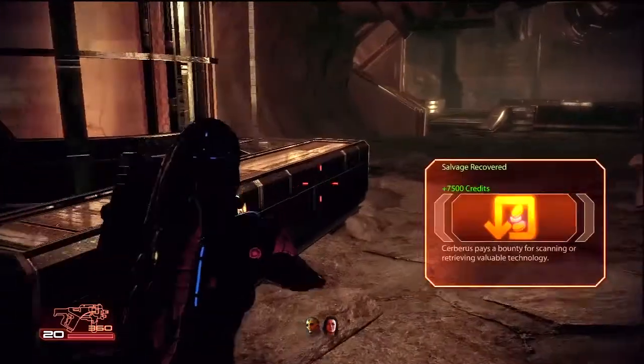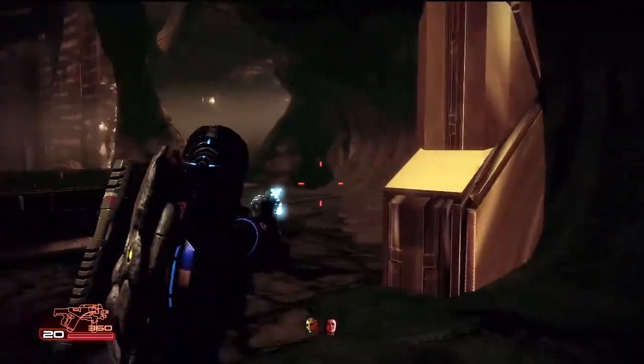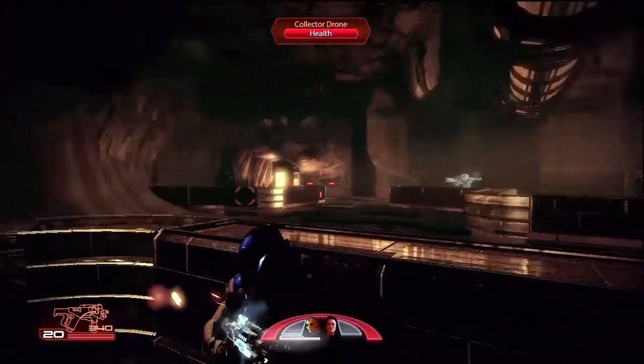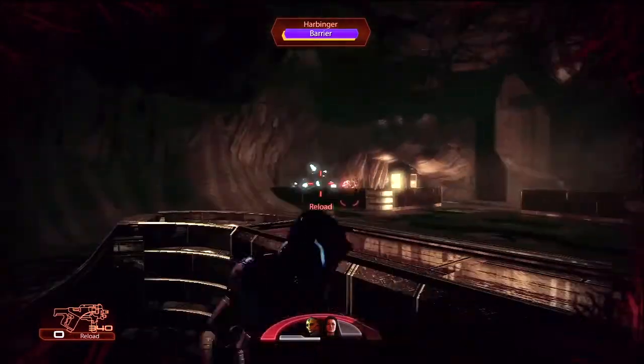Prepare yourself for an episode of fighting lots of collectors. This is why we have Thane and Miranda here - both are good with warp. And the main defense system you'll be facing here is biotic barriers, which are very handy to warp.